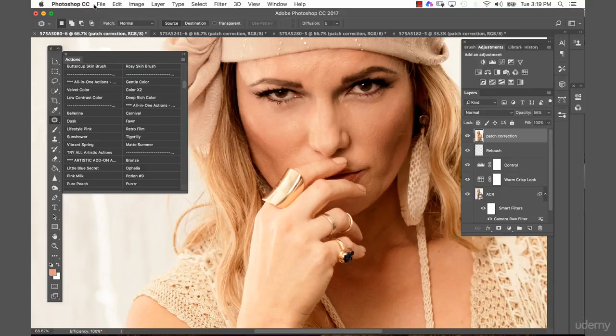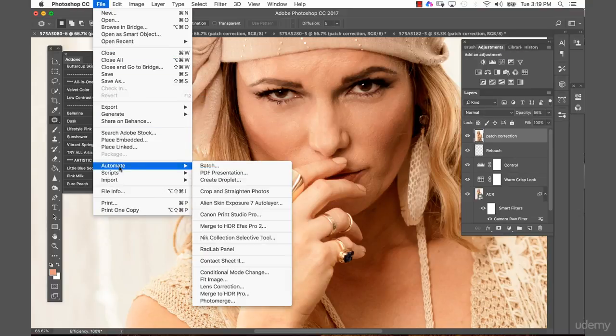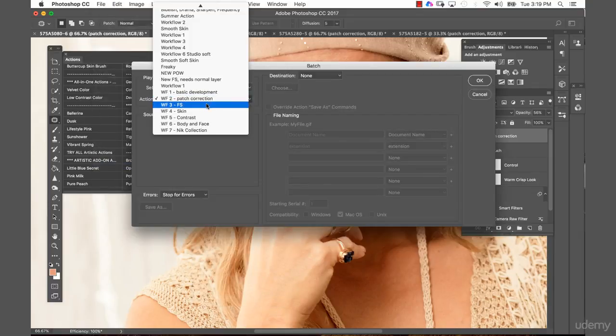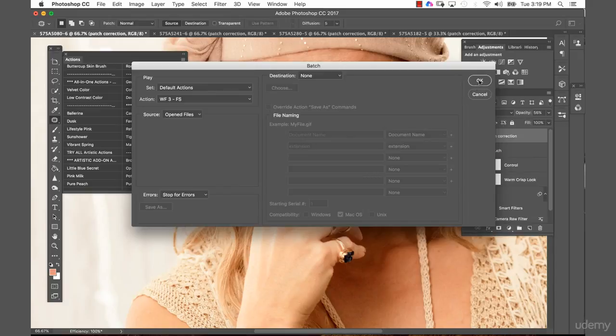Now we will go back into File > Automate once more, because we want to look at our third workflow — and this will be the frequency separation.